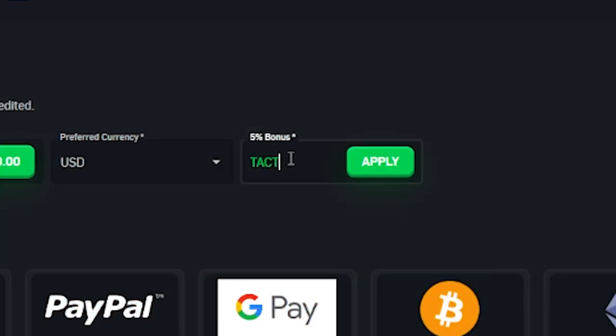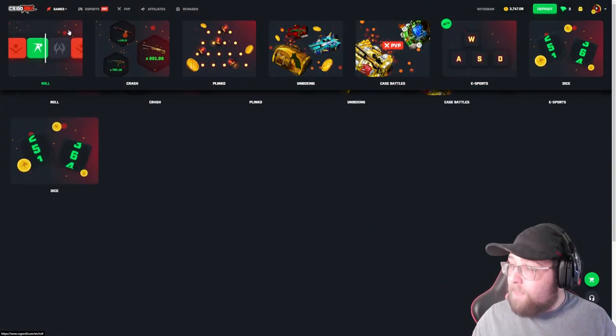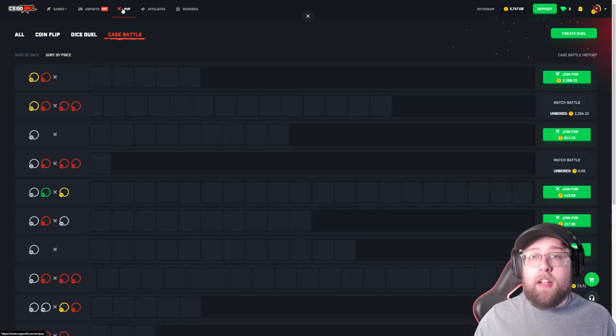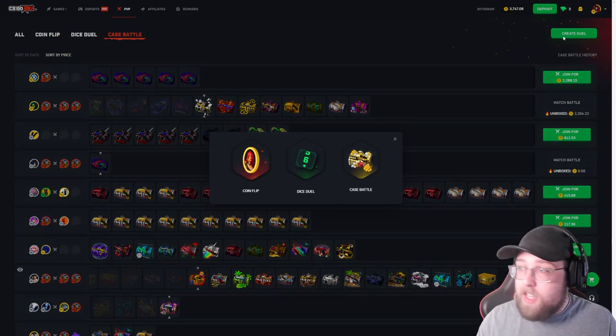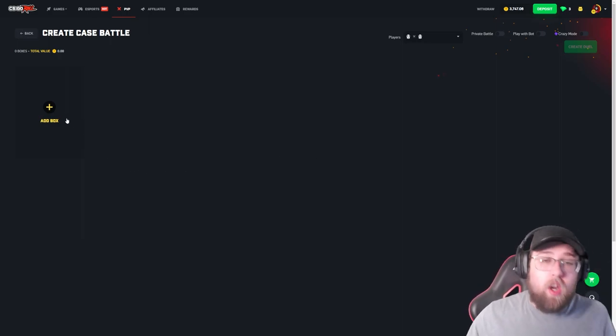If you guys do want to play on the website, make sure to use my code TACT. Click apply before you deposit — you get a 5% bonus, and obviously it helps me out as well. We have 3,700 coins today. Let's see if we can run it up and get a cool skin.